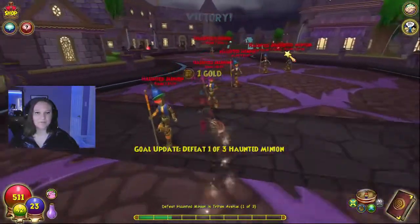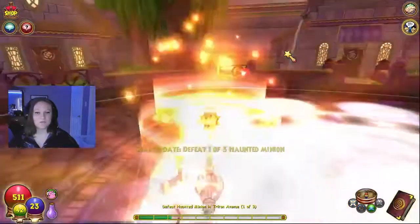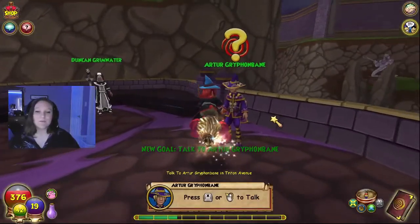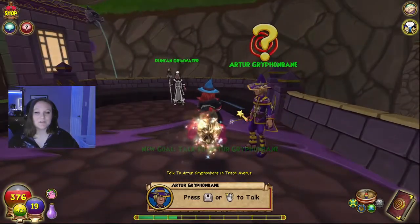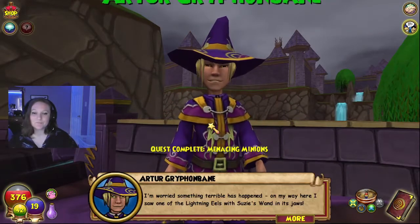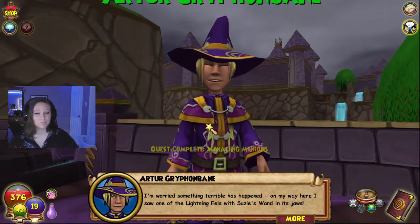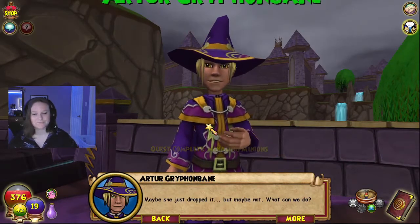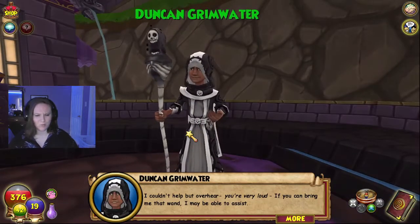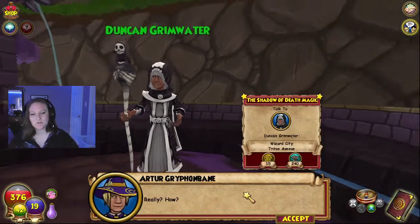We've finished fighting those guys, so now we get to talk to Arthur. Thanks for the help, wizard — I wouldn't have gotten here without you. I saw one of the lightning eels with Susie's wand in its jaws. Maybe she just dropped it, but maybe not. I also had the fattest crush on this character when I was a child.